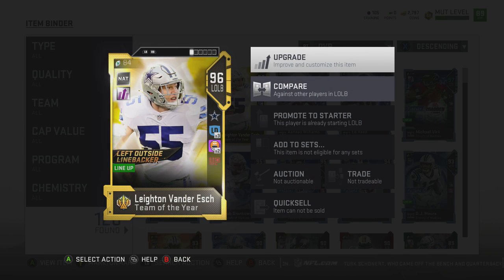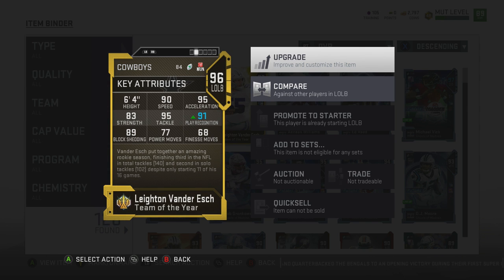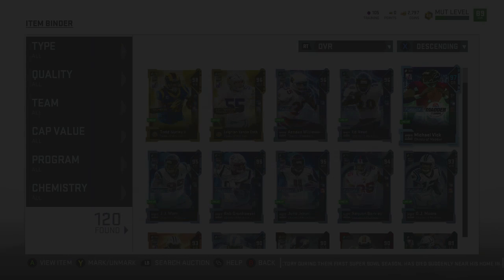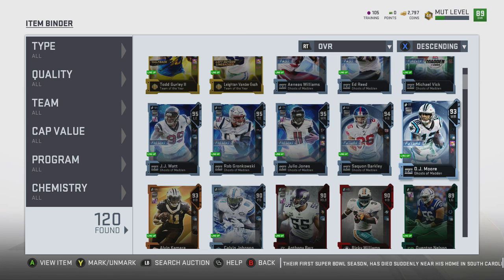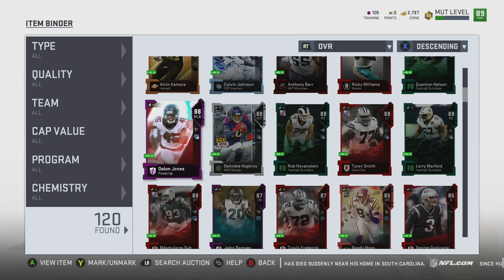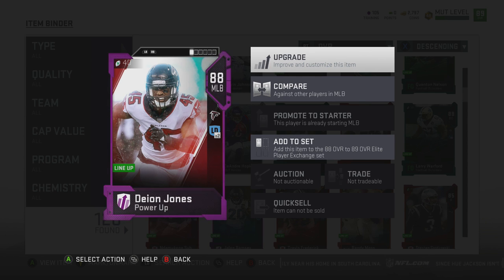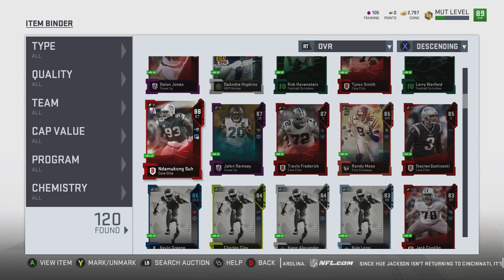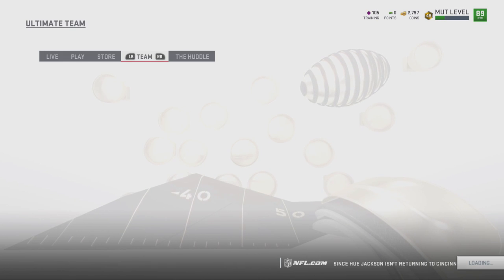The second guy, Leighton Van Der Esch — Lockdown x3, Acrobat x2, and Under Pressure — because when I'm not usering him, I'm going to be using Calvin, which means I'm going to be blitzing Van Der Esch. 6'4", 90 speed — he's like Calvin but a little shorter and way higher in overall and acceleration. We also equipped Michael Vick with Gunslinger, Playmaker, and Elite Route Specialist. We got rid of Jalen Smith to get Gurley, and I ended up powering up Deion Jones, so he's going to be our best middle linebacker.